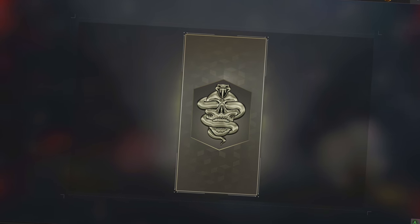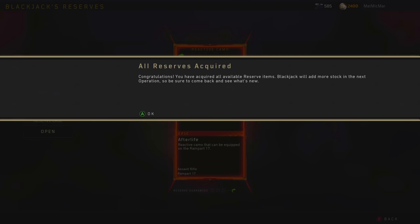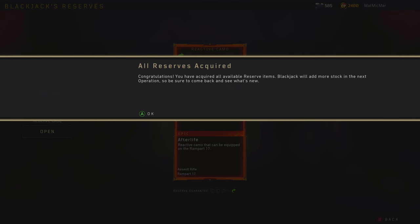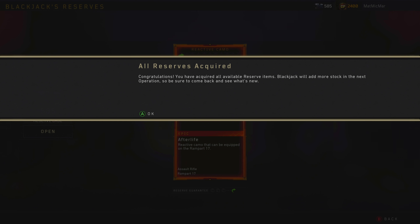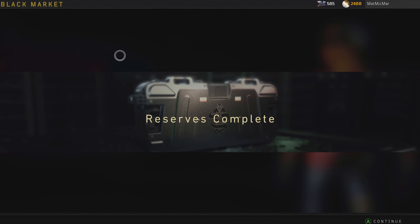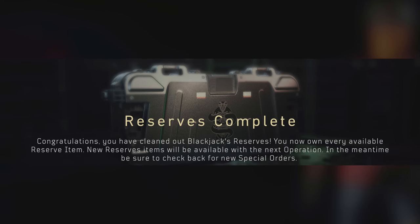The amount of cool duplicates - to anybody that wants anything particular in this game, good luck. My ninth ray gun charm. It's over! We can rest now. I honestly thought it was gonna take longer - I thought we were just getting started. That's everything! The last thing I got is Afterlife camo for the Rampart. That wasn't as bad as I thought, honestly. Reserves complete - congratulations!